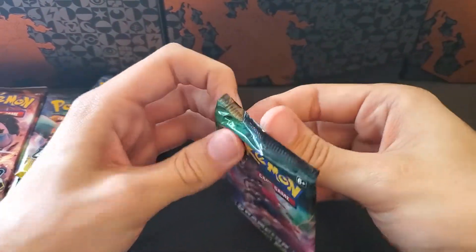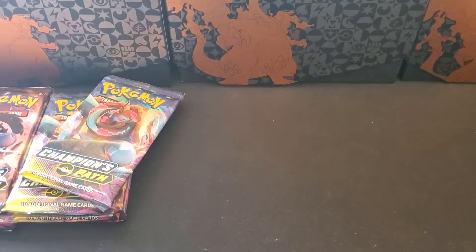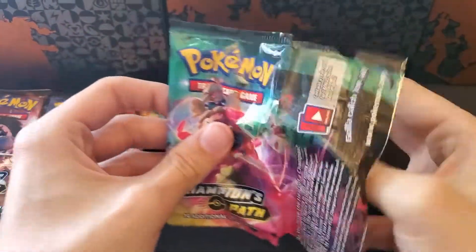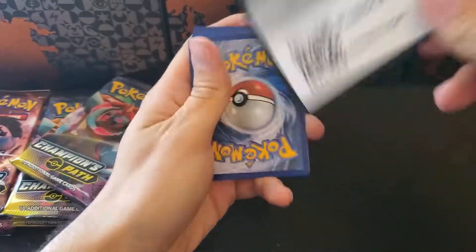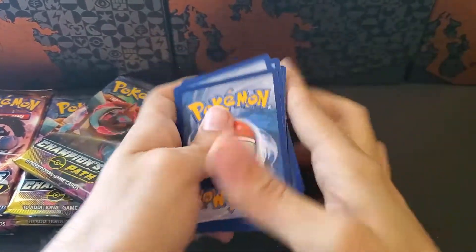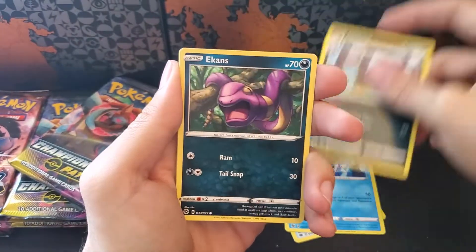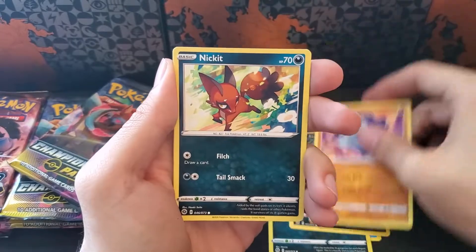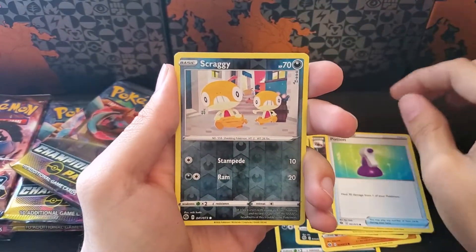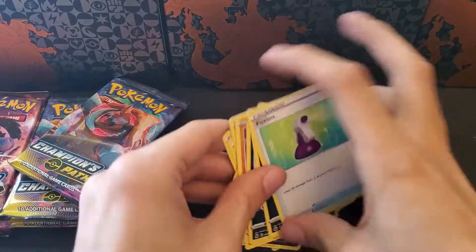Jumping into the third pack here. Let's go water. Hyper Potion, Sharpedo, Leaper, Ekans, Chop, Nickit, Galarian Linoone, Potion, a Reverse Scraggy, and a Holographic Machamp.